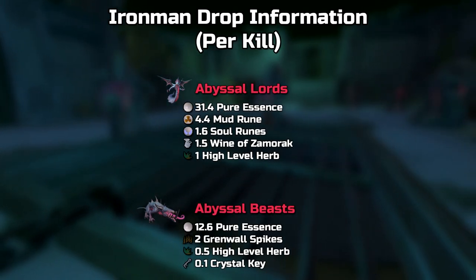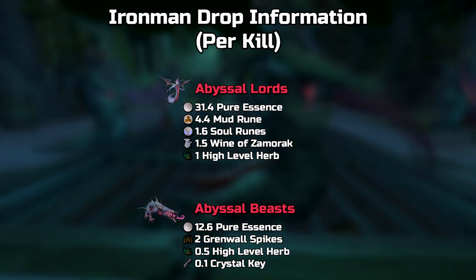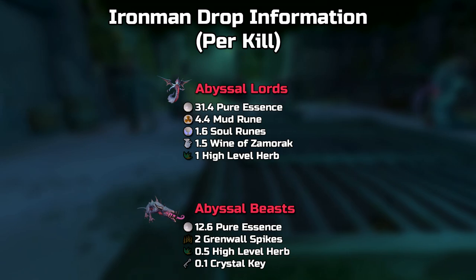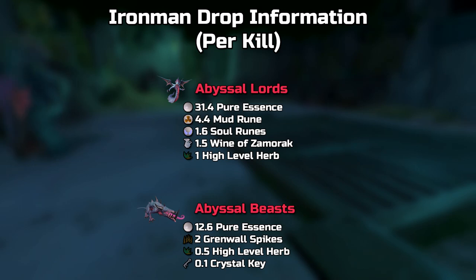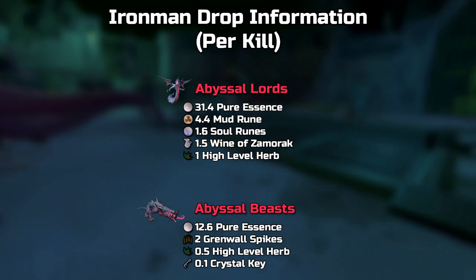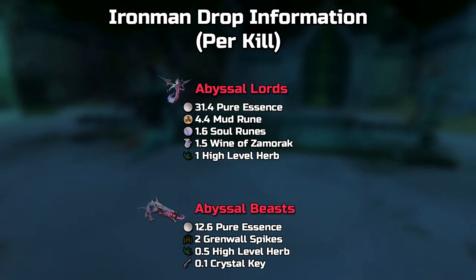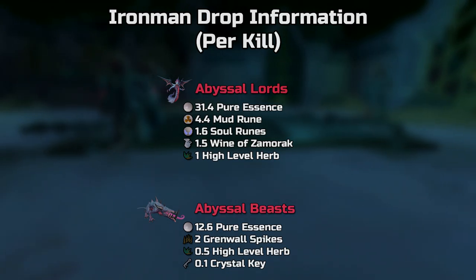The last slide is on Ironman-related drops. I'm a little out of my field here, as I don't know the current metas of how certain resources are gathered, nor do I imagine any of these drops will be incentive alone to make an Ironman farm these mobs. Nevertheless, I thought it'd be interesting. You gain 16% more Pure Essence per hour doing Lords over Beasts off Slayer task, at just under 8.5k per hour with the AFK method. The high-level herbs consist of Irrit, Toadflax, Avento, Dwarfweed, and Canatine, all at equal drop rates.